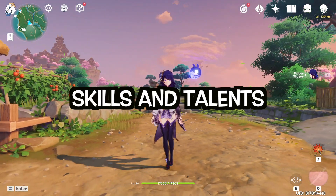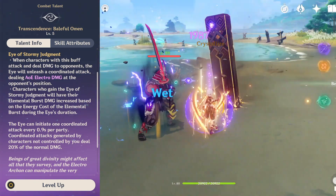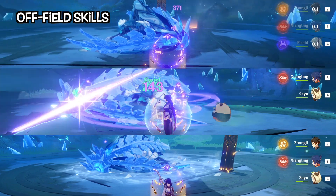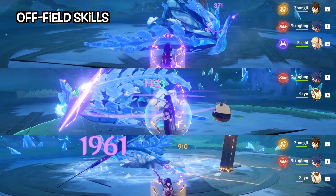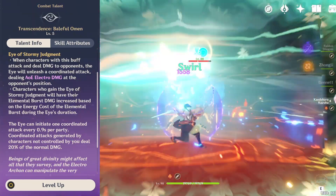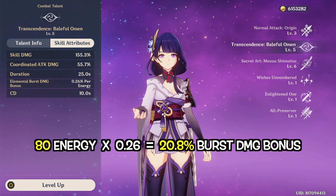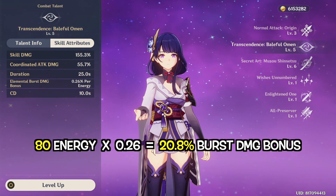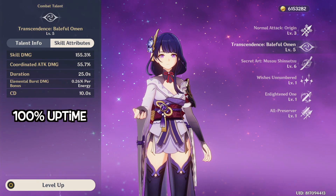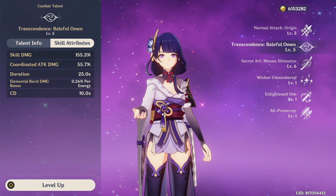Let's look at her skills and talents. Her elemental skill is quite straightforward — after casting, you get an eye above your active character. Whenever the active character attacks or deals damage, the eye will perform slashes that deal electro damage. It can also be triggered by off-field skills. During the eye duration, the active character gets an elemental burst damage bonus based on the energy cost of their burst — at talent level 5, an 80-energy burst gets a 20.8% damage bonus, which is a free Noblesse two-piece set bonus. This skill has basically 100% uptime because the eye lasts 25 seconds and only has a 10-second cooldown, making it one of the strongest supporting skills in the game.